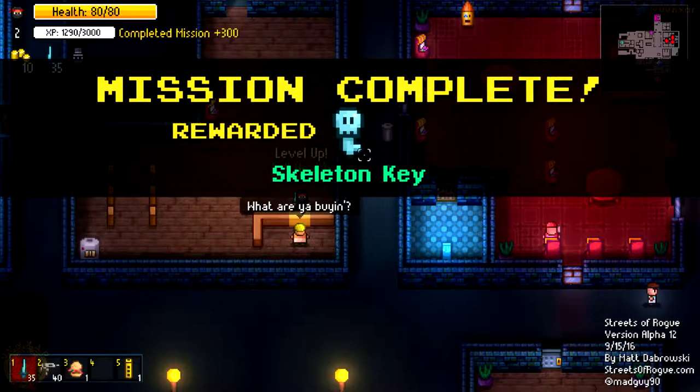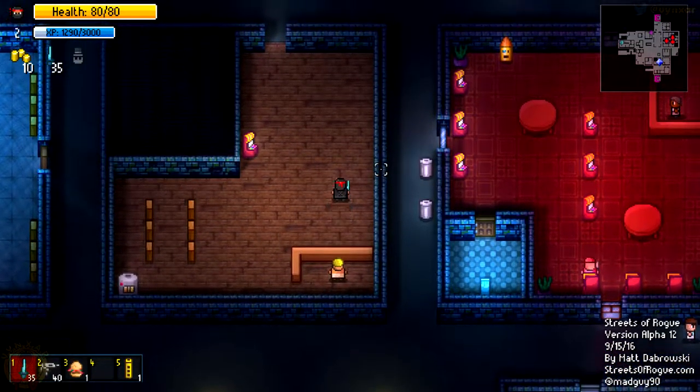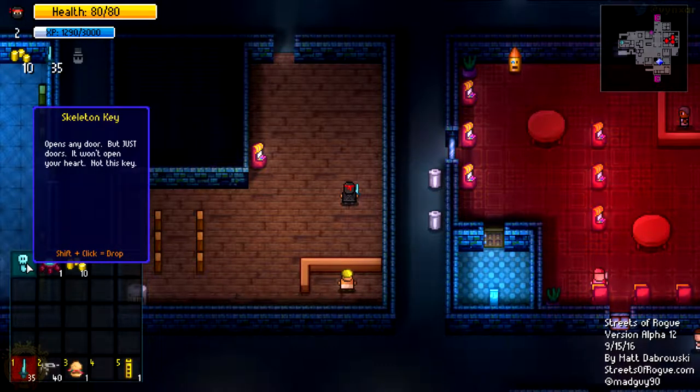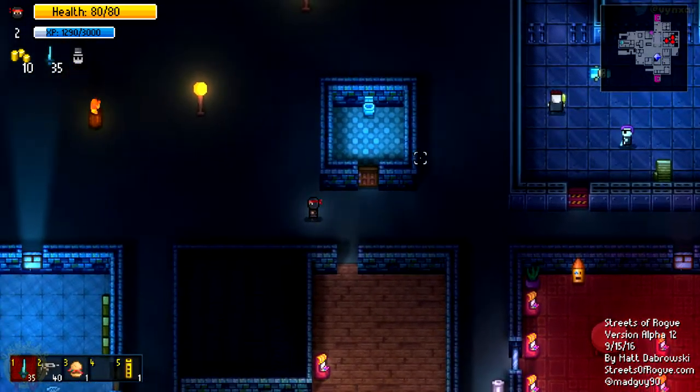As such, I'm going to get a skeleton key, which will be some kind of pass I'm going to be able to use to open any door. But what I'm wondering is how much time can I use it? I will try it - maybe it's going to break, I don't know.